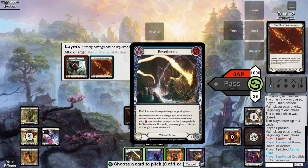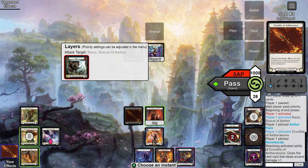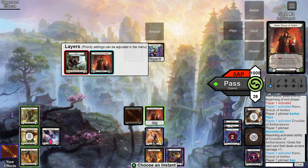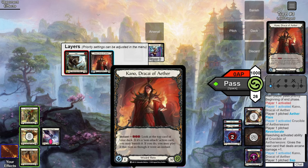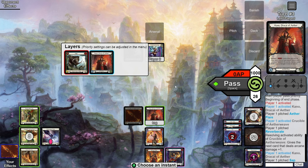Next, we activate our Crystal of Aether Weave, which means we have to pitch another card. Since we have nothing floating we let that resolve, but now we have two cards left in hand, two floating. All we have to do is activate Kano for the last time, pitching the last blue in our hand, but we hold priority to respond to our own Kano activation and activate Ragamuffin's Hat — we've only got one card in hand.